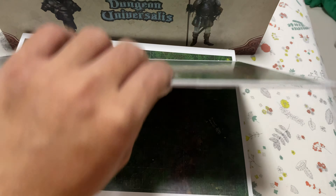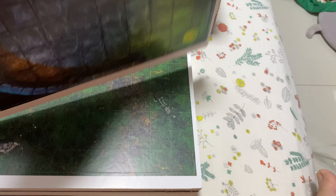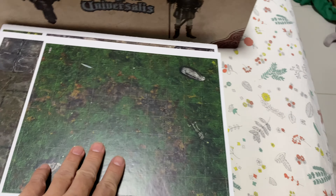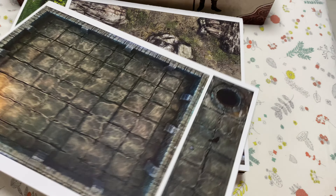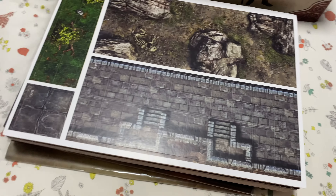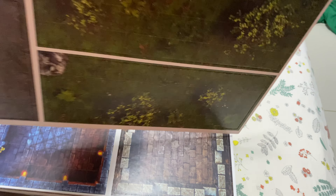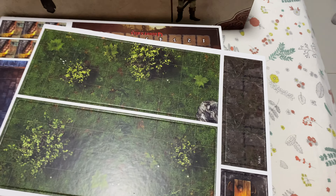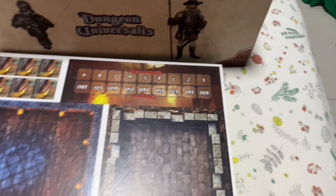Folklore: The Affliction has something like this, but theirs is so thin — like paper. How I wish they made it thicker. You could improvise and use some of these maps for Folklore scenarios. There's nothing here specific to Dungeon Universalist that you can't use elsewhere — they are generic enough. It even reminds me of Mansions of Madness, where you need app support for the map.